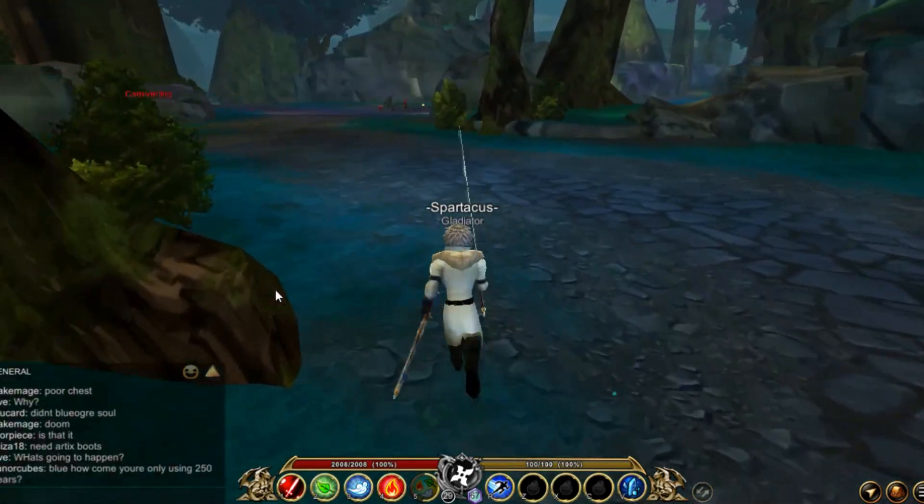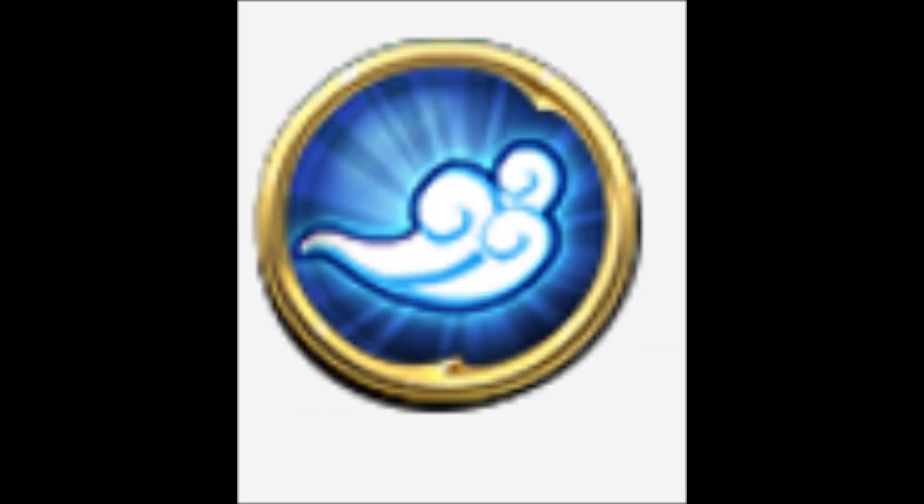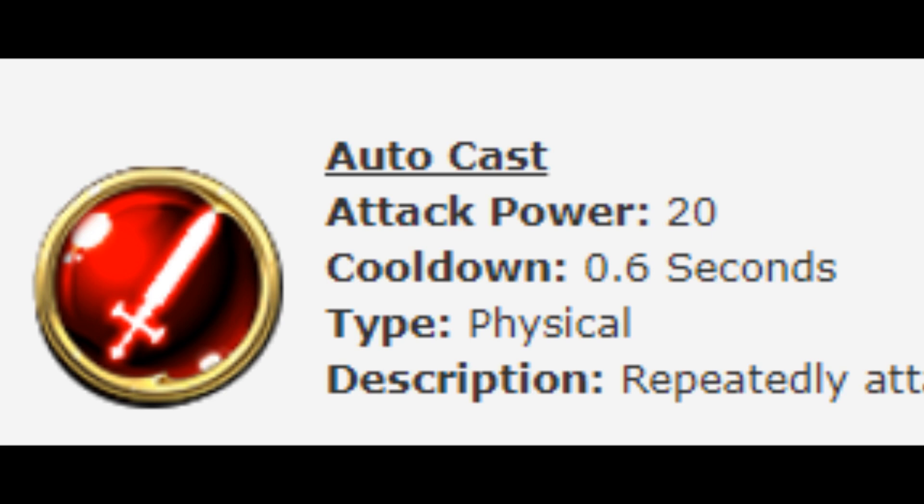Now this may sound complicated, but this class has 3 stances: Earth, Wind, and Fire. But first let's start with the auto attack — attack power is 20, cooldown is 0.6 seconds. It's just your basic auto attack.